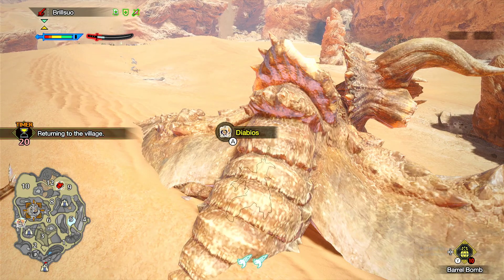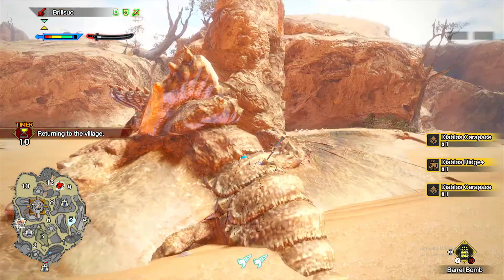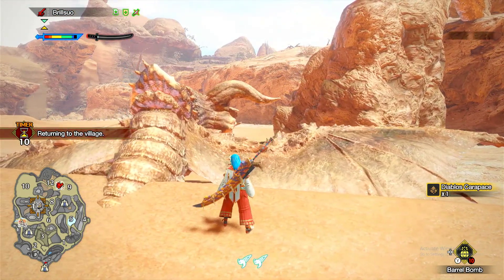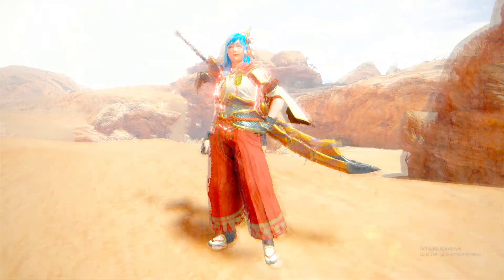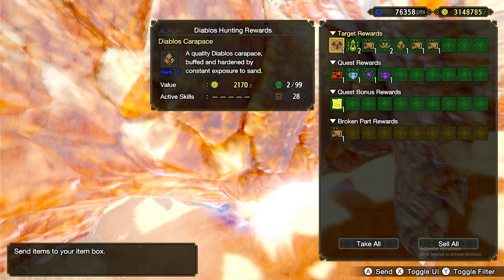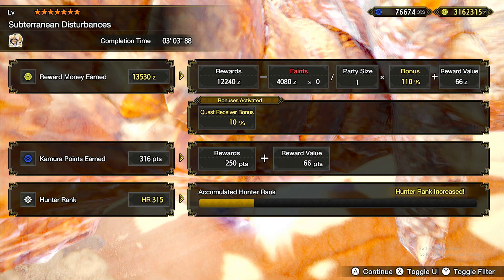Hopefully you learned a thing or two there for Diablos. He's one of the more simpler fights, especially for longsword — he kind of does all the work for you because he attacks you with his weak spots and you get led there by him. Apologies for the lackluster time. I was hoping for at least a sub-3 for this commentary, but I'm happy with how the commentary went. I have three different commentary runs already recorded, and I might prefer this one because of how the talking worked and the entire flow in general. Here's the final time — yeah, that's me, goodbye.